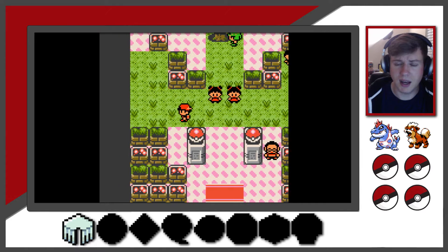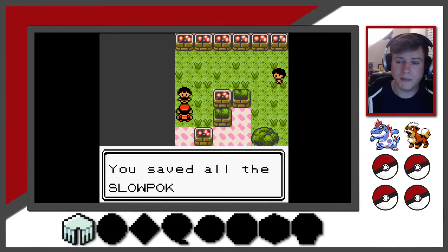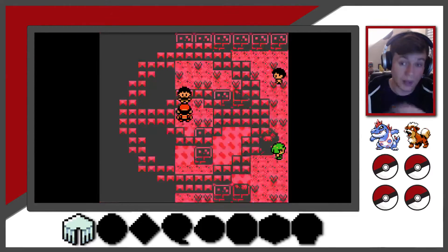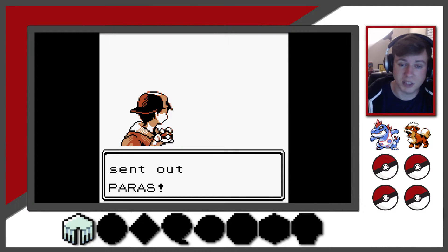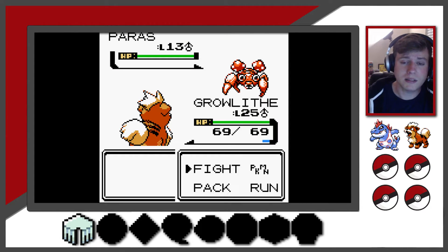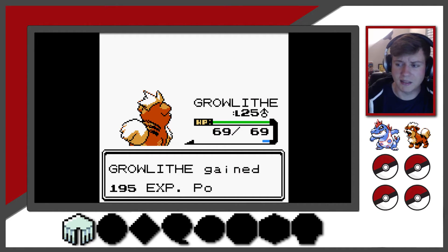You'll end up taking on at least two trainers before you get to Bugsy. That trainer you see in the top right does rotate around, so you can avoid that battle if you walk in the right direction — but be prepared that he could flip and face your direction. Just watch him carefully if you don't need the experience and want to avoid that trainer battle. Aside from Bugsy, this is the most powerful trainer in the entire room. His level 13 Paras isn't going to withstand a level 25 Ember from Growlithe. The other side has level 12 Pokemon — Caterpie and Weedle — they're not as strong.